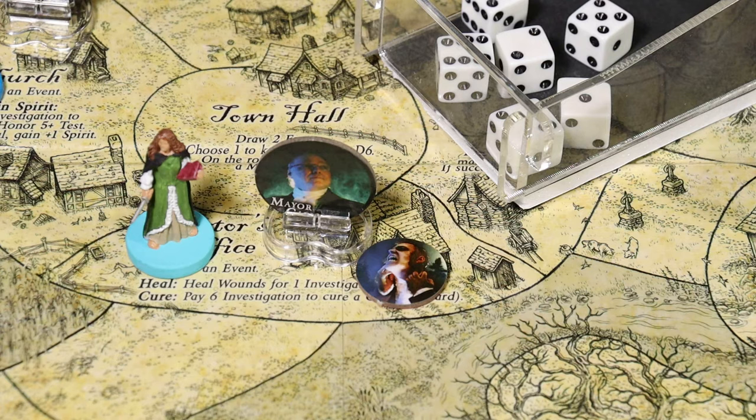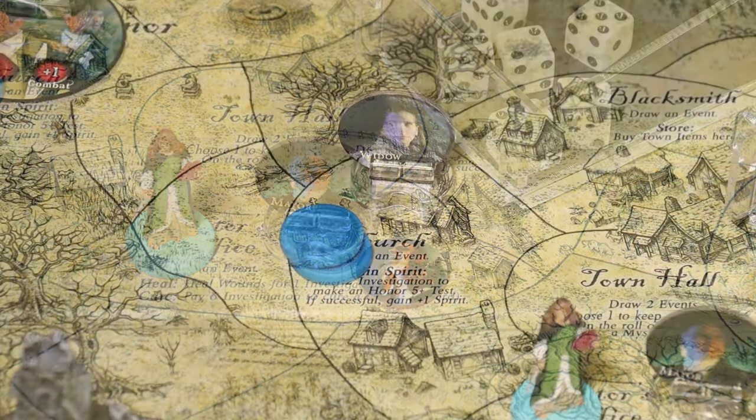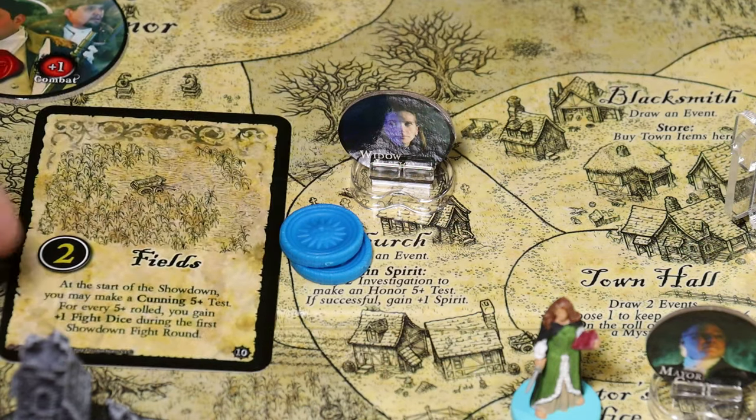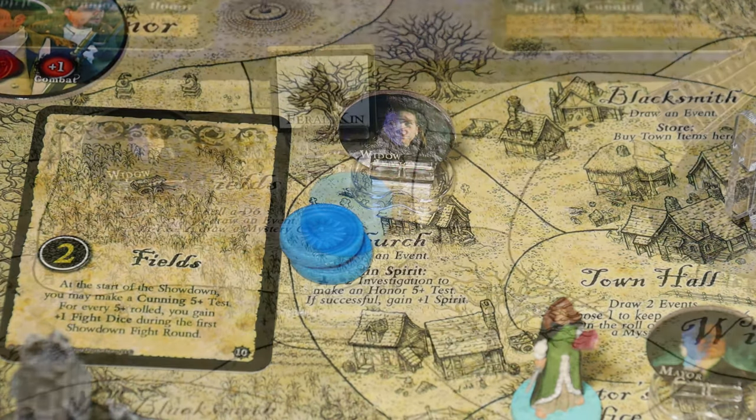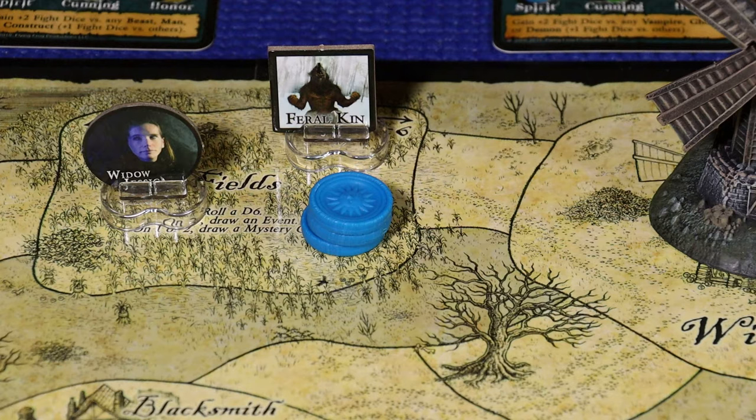We move on to the Secret Madness of Widow Jessica. Drawing a lair card - she's going to move to the Fields, and there is a minion at the Fields. Her Secret Madness card says that if there is a minion there, the elder is killed. Otherwise, place two investigation in the space. So she's going to be killed.